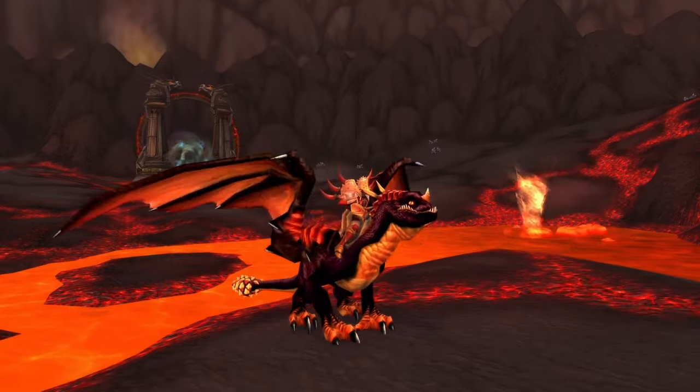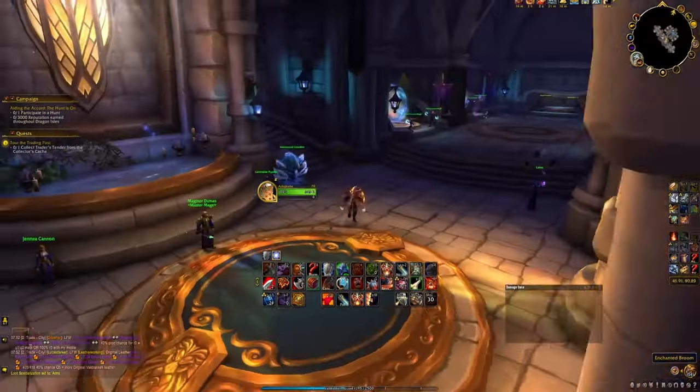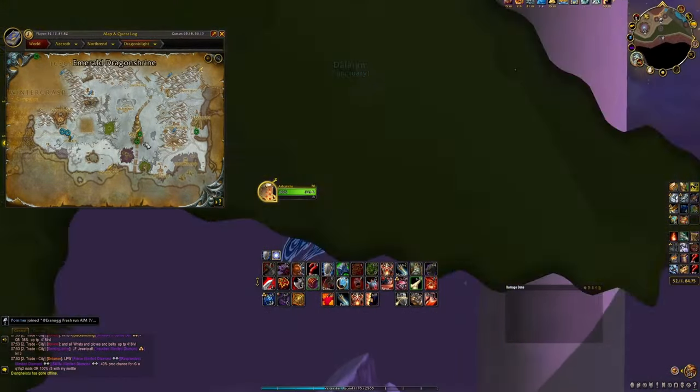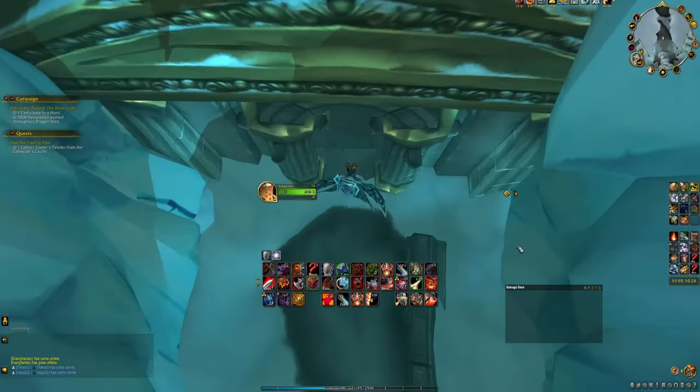The first mounts on our list are the Twilight Drake and the Black Drake. First you want to head to the old Dalaran in Northrend via a portal in your faction's capital city, then fly south to the middle of the Dragonblight zone and find the entrance for the raid called Obsidian Sanctum. Right-click on your portrait and set the legacy raid size to 10-player for the Black Drake and 25-player for the Twilight Drake.